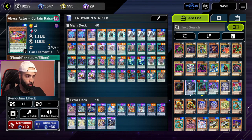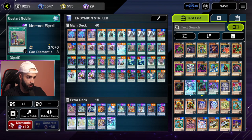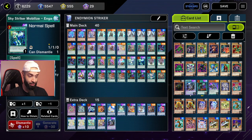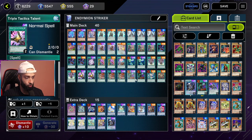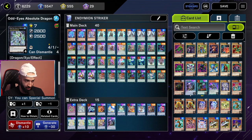Two Magician's Souls, one Spell of Prophecy, three Servant of Endymion, three Magical Abductor, two Abyss Actor Curtain Raiser, one Mythical Beast Jackal King — do not play Cerberus, Cerberus sucks, it conflicts a lot. One Endymion the Mighty Master of Magic, one Reflection of Endymion, three Upstart Goblin, three Into the Void, one Spell of Secrets, two Pot of Desires, one Spell of Knowledge, two Engage. Keep in mind: be careful not to banish all your high scales — you only play three. Engage is probably the best engine in this whole deck — it's a draw plus a defensive card.